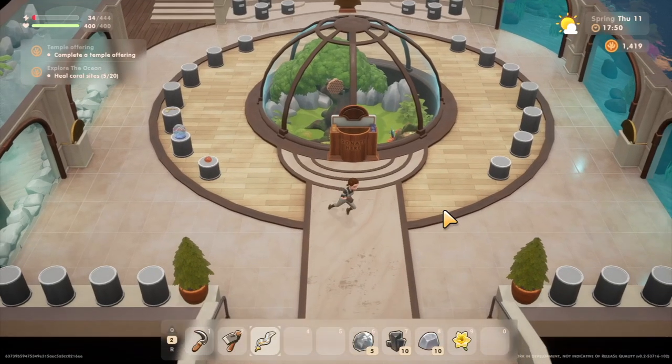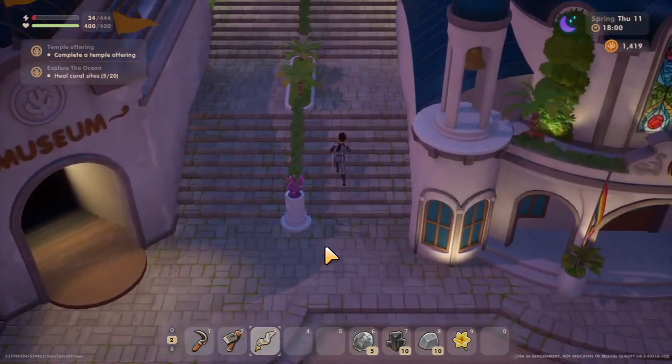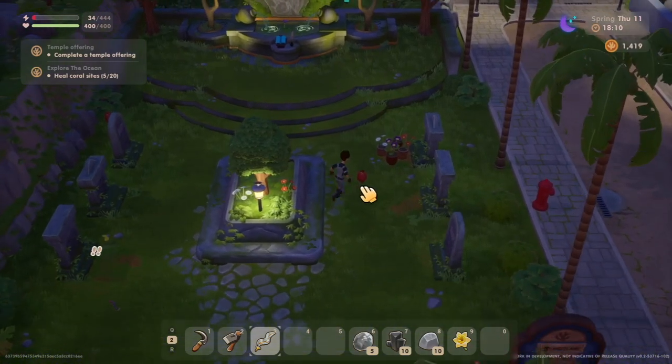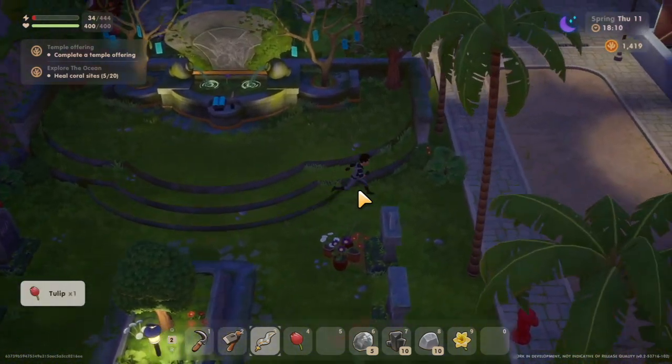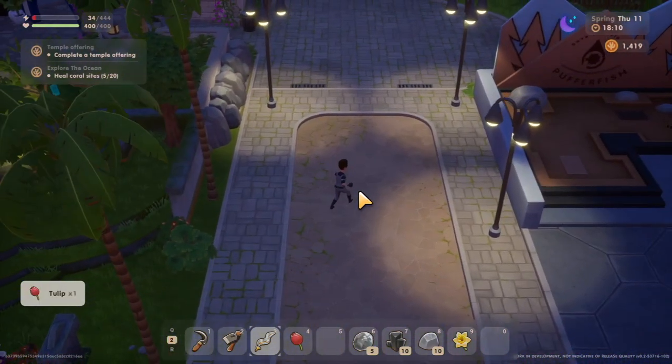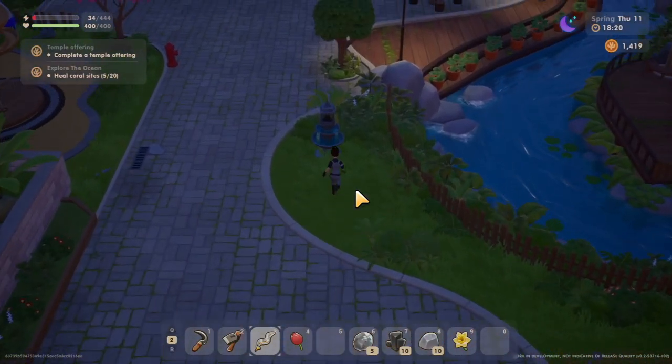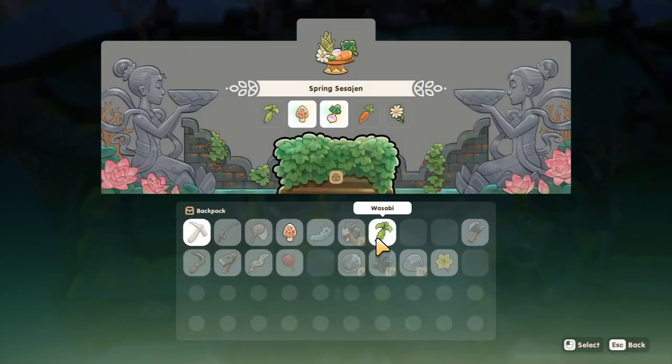Let's stop inside the museum and donate — we need to donate 50 things total and we're at 19, that's not too bad. Let's quickly run over to the temple offering to check what we need to donate — looks like a wasabi.